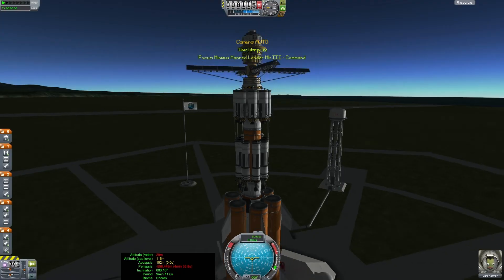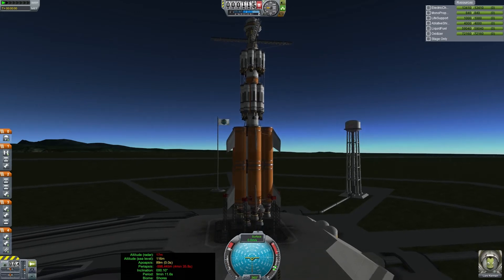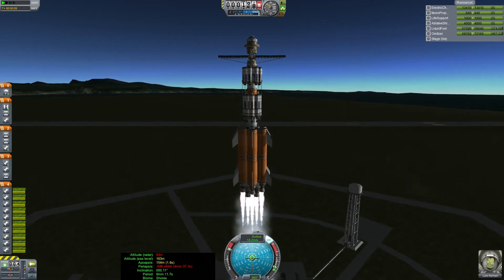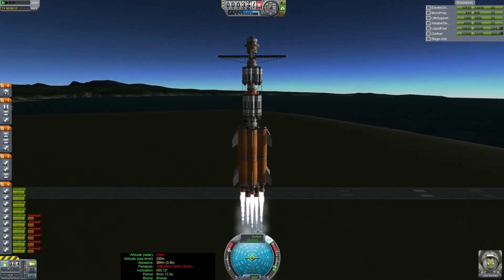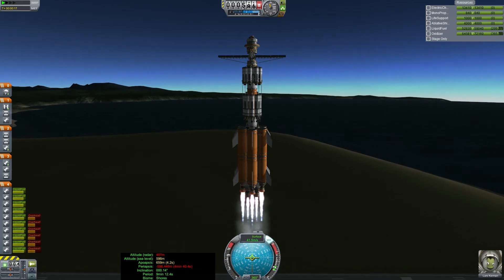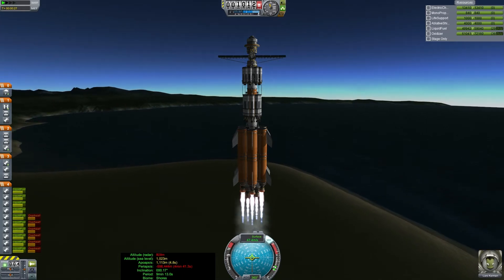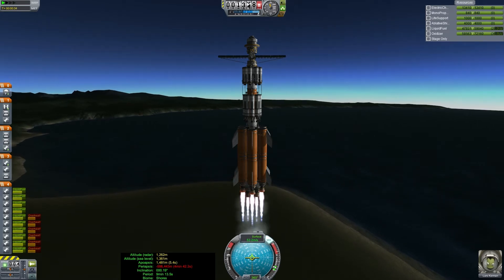Ready. Set. Check the resources — good, nothing has been used of significance. They've kept it fueled on the launch pad. Launching in three, two, one. Lift off of the command module — we are going to Minmus, one way or another. Don't want our engines to explode — that would be absolutely tragic. Looks like a good launch, plenty of power. Doesn't look like mass is going to be a significant issue. I will see you in orbit around Kerbin when we're getting ready to do the docking maneuver.